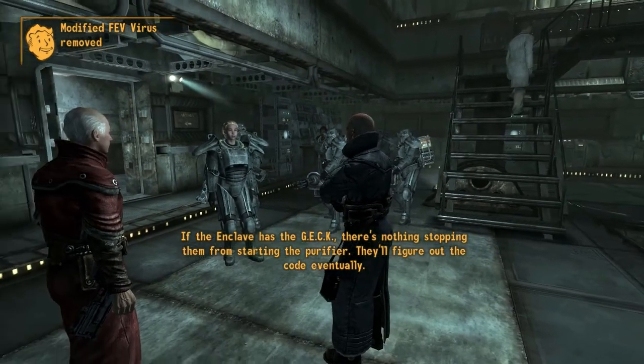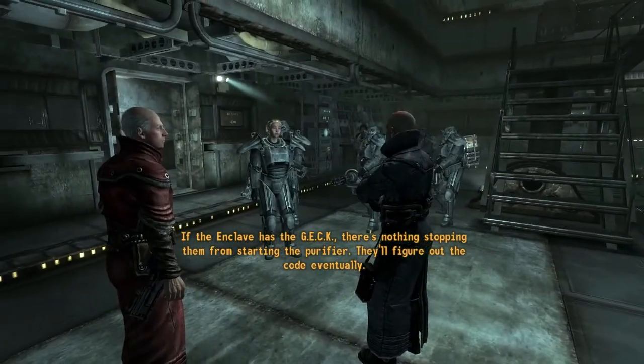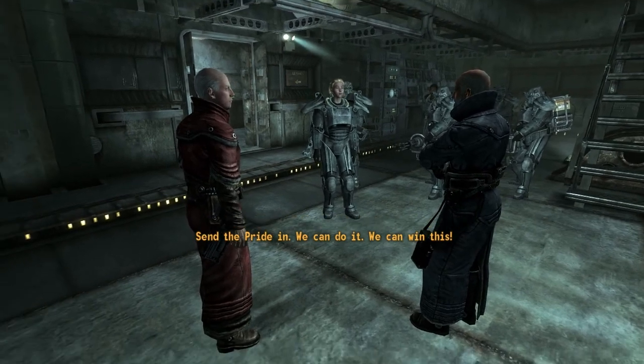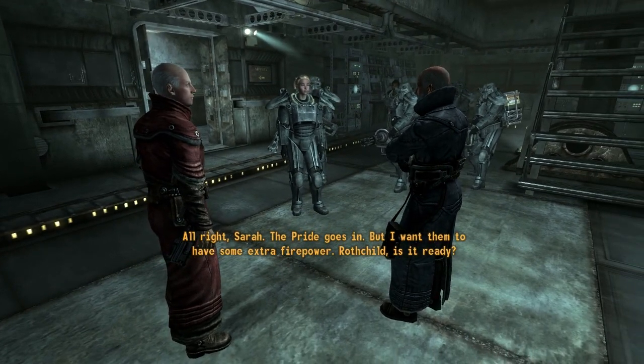Perhaps we have underestimated the Enclave. Sarah may be right. An attack may be necessary now. If the Enclave has the Ghek, there's nothing stopping them from starting the Purifier. They'll figure out the code eventually. I'm afraid you're right. We need to act now while we can. Send the Pride in. We can do it. We can win this. All right, Sarah. The Pride goes in.